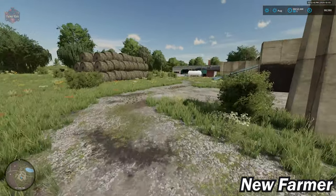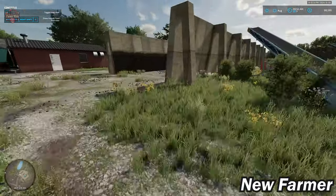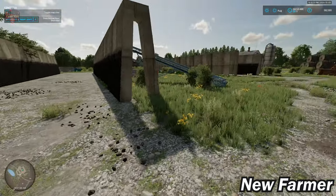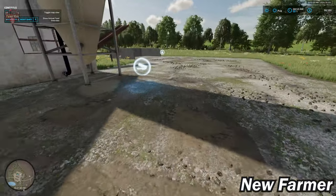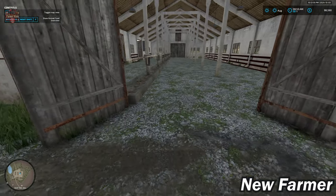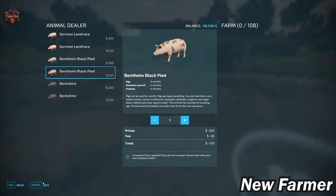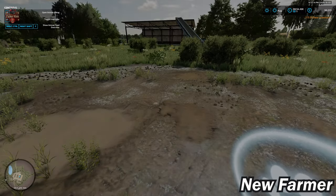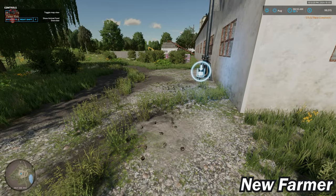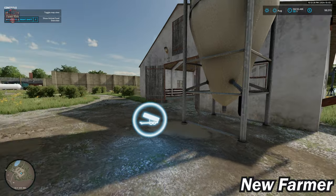Now we have our pig barn. At the pig barn, we have what appears to be a silage bunker located right there, and a second silage bunker right there. We have our pigs, our food trough, our manure heap, 108 pigs in total, and our slurry point.